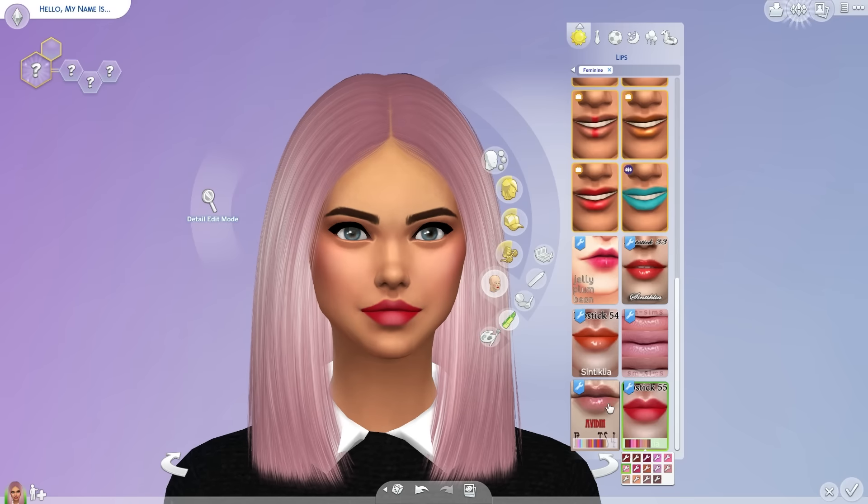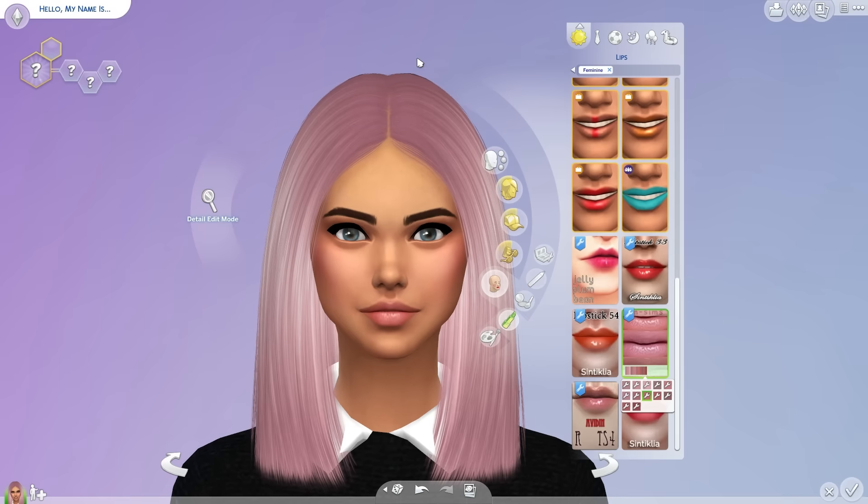We also have a lip gloss by Screaming Mustard called Strawberry Very Fair. It's a cute highlighted gloss with a lot more neutral and pinkish colors than CintiClear. Very nice, very gorgeous. This one is actually one of my favorites.